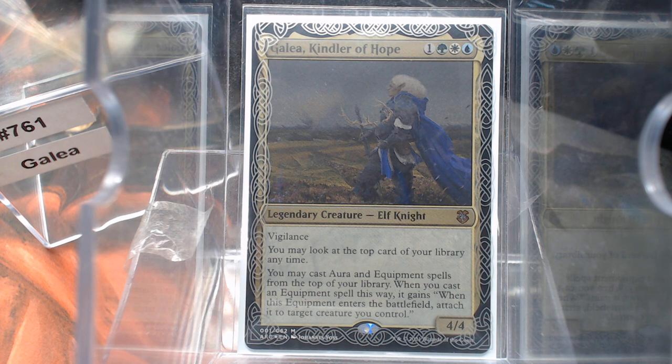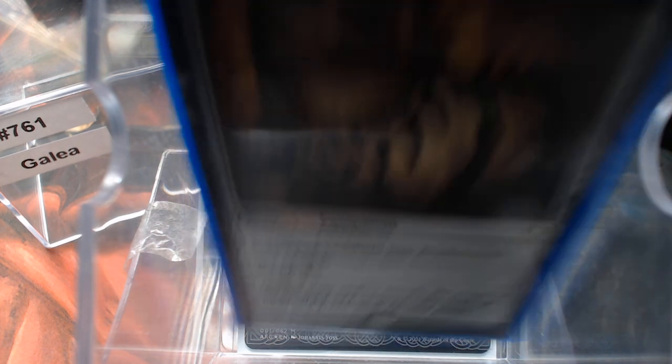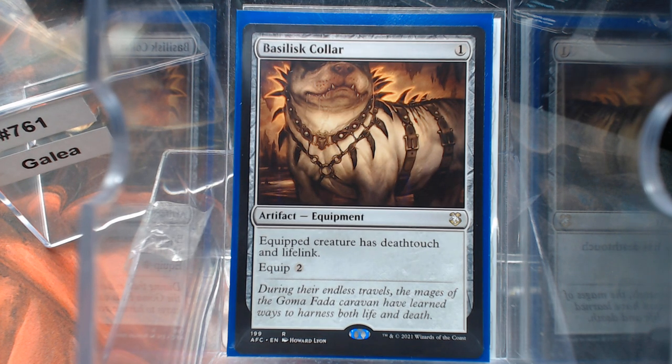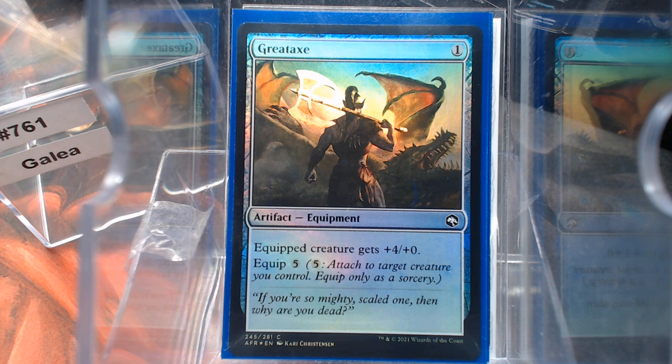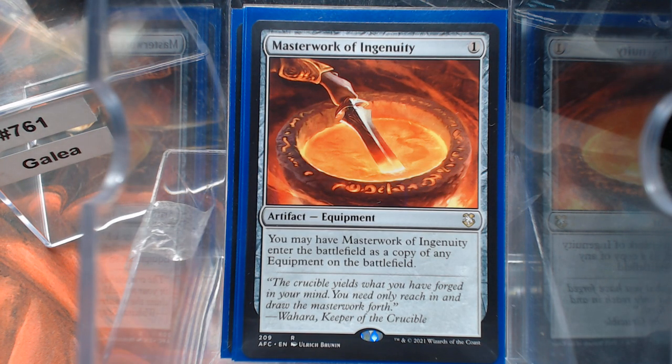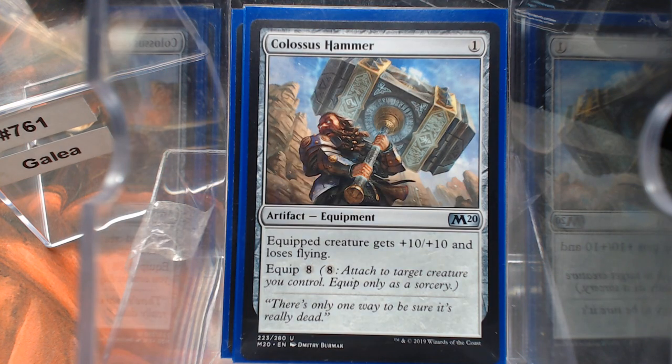Let's dive straight into the Equipment. We have Basilisk Caller, the Great Axe — which is perfect for this deck because you get out of that first equip free, so you just cast it for one mana off the top of your deck and it auto-equips. The Darksteel Axe, Masterwork of Ingenuity so you can copy another Equipment. Colossus Hammer is a good one to copy, and it's also a good one to flip up top so that you get that free equip.